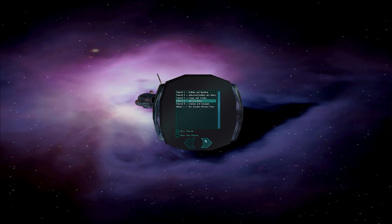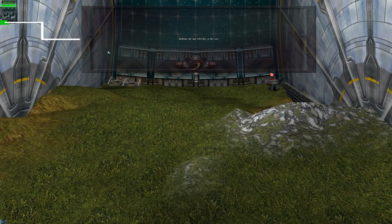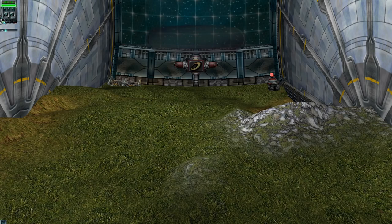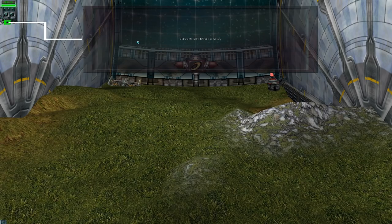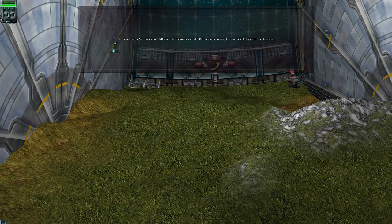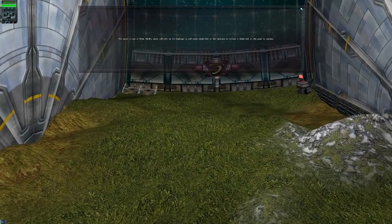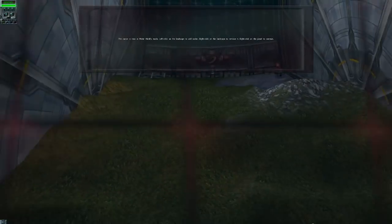Biodeck basics. This tutorial allows you to learn how to modify the biodeck. Modifying land - click on this icon. The cursor is now in land modify mode. Left-click on the landscape to raise it. Right-click on the landscape to lower it. Hold both mouse buttons to flatten the landscape. Modifying the water - left-click on this icon. The cursor is now in water modify mode. Click on the landscape to add water, right-click to remove it. Kind of basic terrain stuff. That's cool. It works. This is actually pretty advanced for the times.